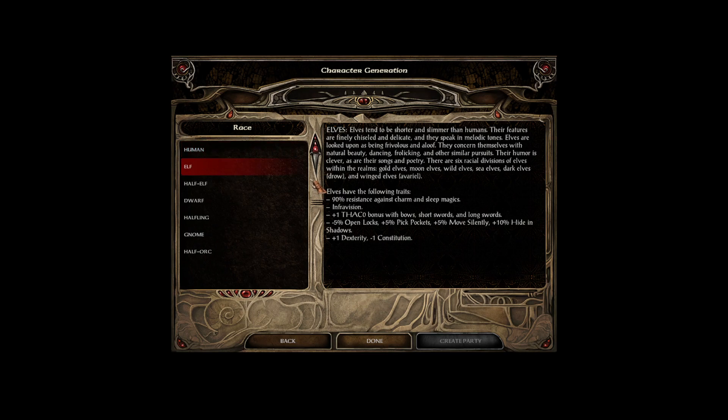Elves tend to be shorter and slimmer than humans, with features that are finely chiseled and delicate, and they speak in melodic tones. Elves are looked upon as being frivolous and aloof. They concern themselves with natural beauty, dancing, frolicking, and other similar pursuits, with humor that is clever, as are their songs and poetry.